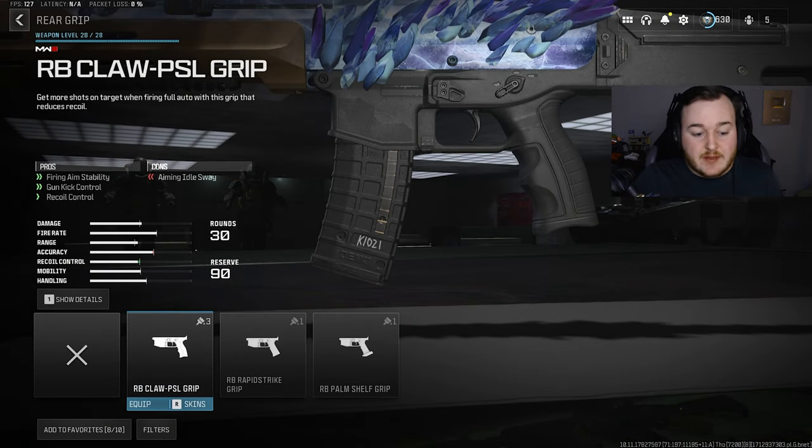Next, we are going to the rear grip and adding on the PSL grip. This is an attachment that everyone should be running — whether you're copying mine, making your own, or a pro player. It's super important to have for recoil control and gun kick control, which makes this weapon easier to control. The firing aiming stability we're getting makes this weapon super calm, very smooth when firing, and also very accurate.